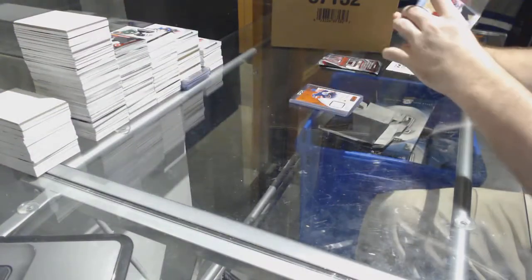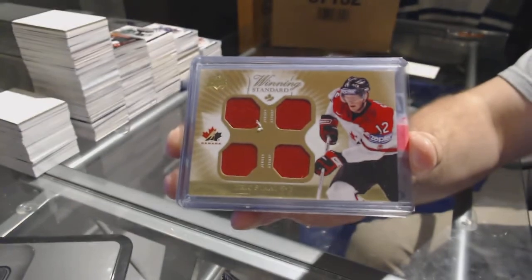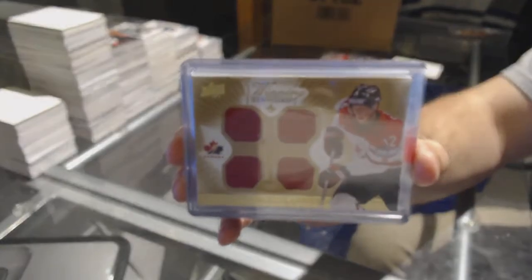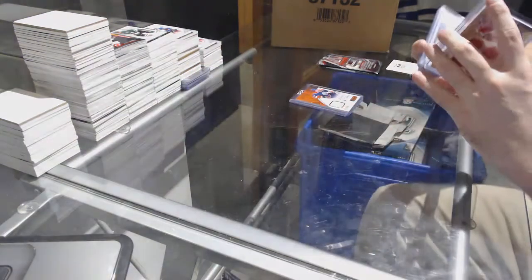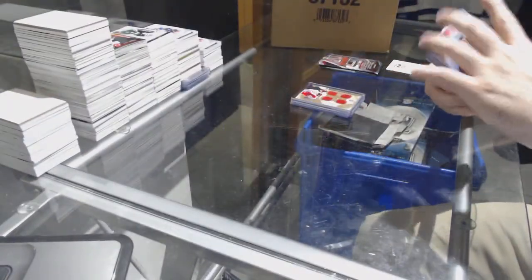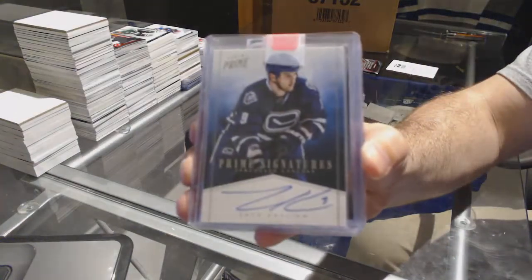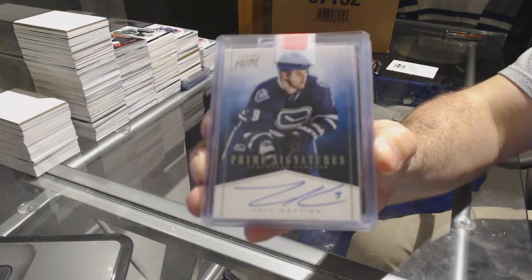Quad jersey winning standard — Eric Stahl. Prime Signatures, numbered to $0.99, Zach Kassian.